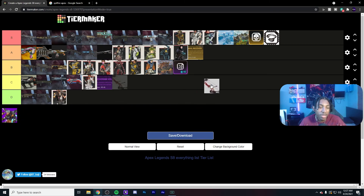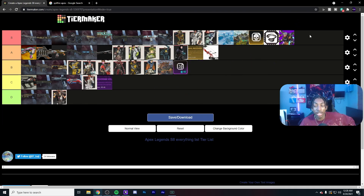Now predictions for the Bocek bow and Valkyrie. Looking at how weapons have historically come out — only the Volt and a couple others came out strong. I'm going to have the bow in B tier. I think it's going to take a lot of skill to use — actually thinking about how hitscan it'll be, I'm keeping it in A tier.